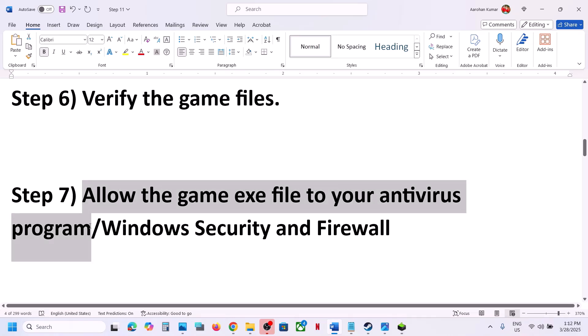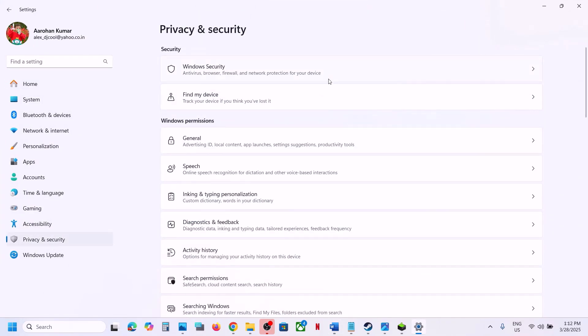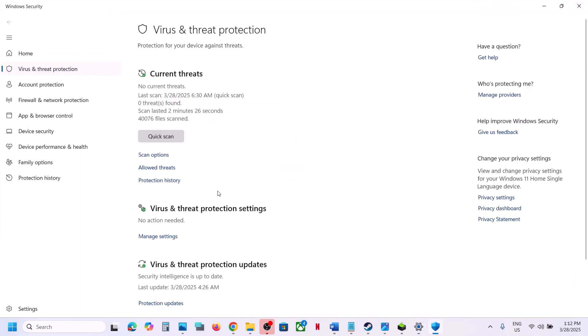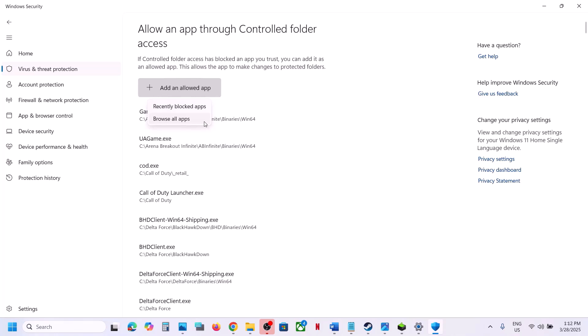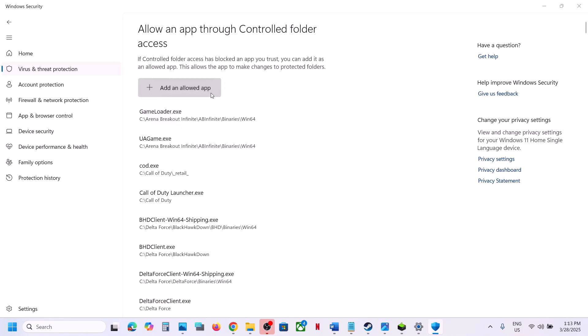The next step is to allow the game exe file through your antivirus program. If you have any third-party antivirus like Avast, Norton, Bitdefender, or McAfee, allow the game exe file in that program. If you're using Windows Security, open Windows Settings, go to Privacy and Security, then Windows Security. Click on Virus and Threat Protection, scroll down to Manage Ransomware Protection, click on it, then click Allow an App Through Controlled Folder Access, click Yes to allow, then click Add an Allowed App and browse to the game installation folder and select the exe file.